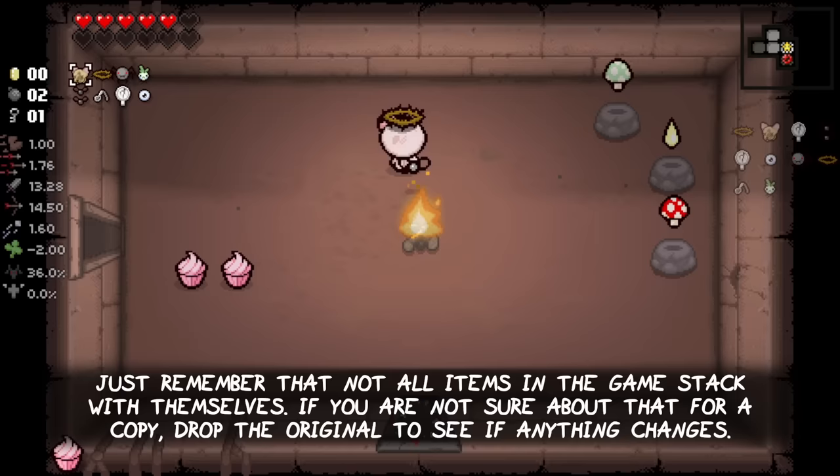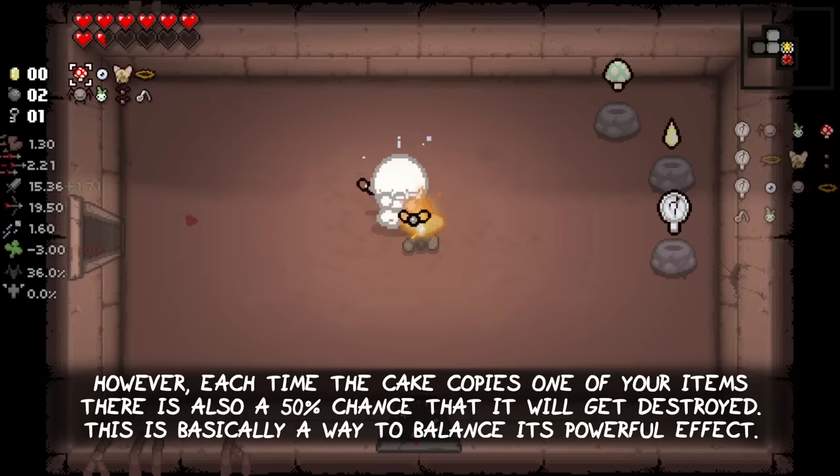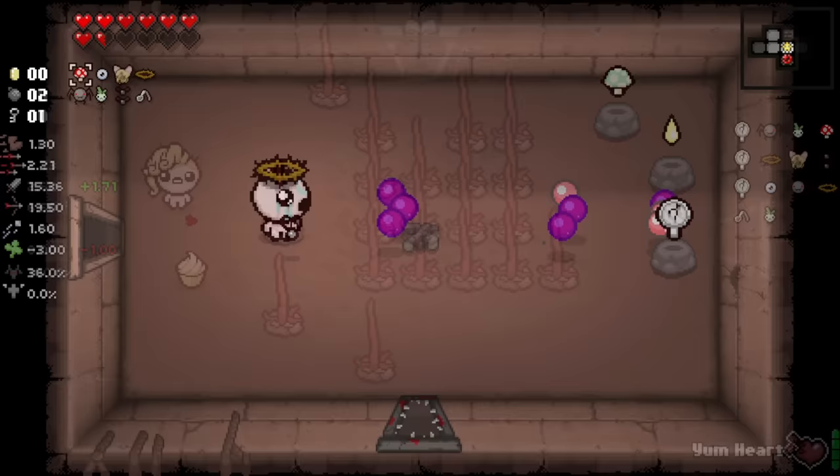Just remember that not all items in the game stack with themselves. If you are not sure if the item you just copied can be stacked, drop the original to see if it changes anything. However, each time the cake copies one of your items, there is also a 50% chance that it will get destroyed. This is basically a way to balance its powerful effect.